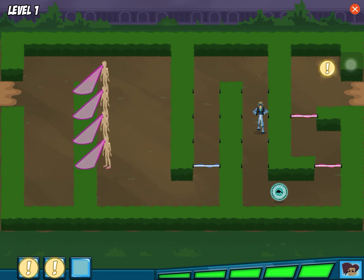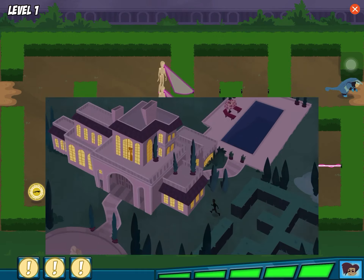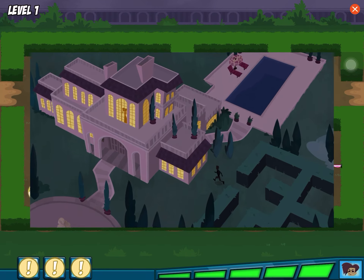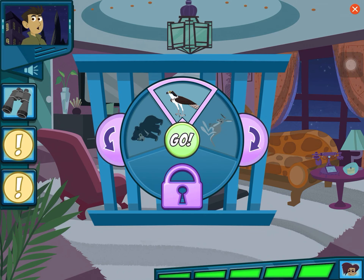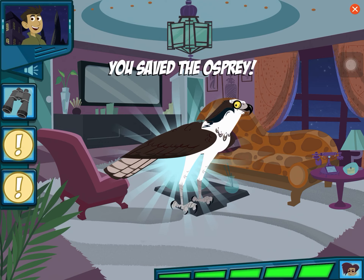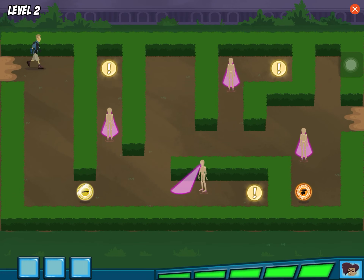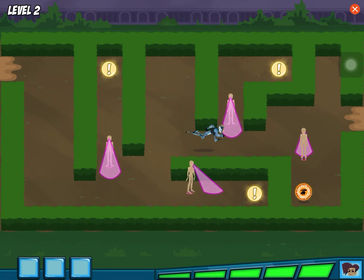With cheetah power, we can run really fast! The pangolin's hard scales will help us resist Danita's traps. This animal has great vision. We did it! Great job! But Danita still has more baby animals. Let's rescue them all!